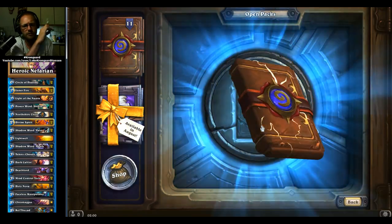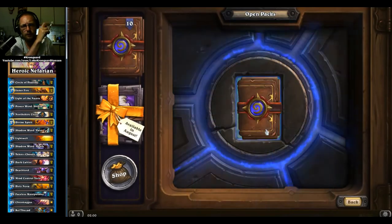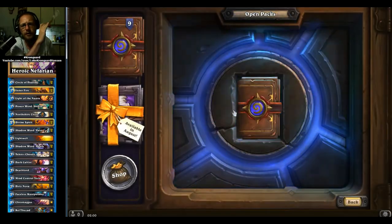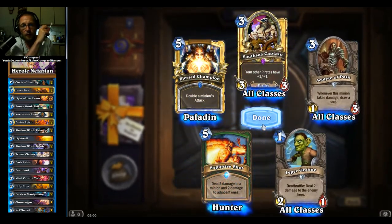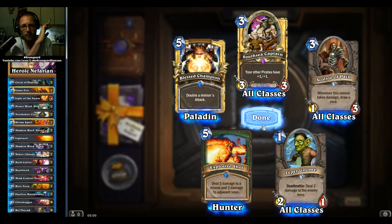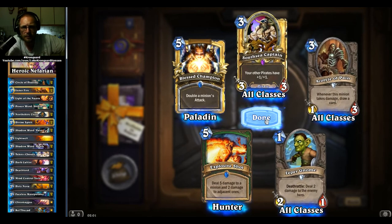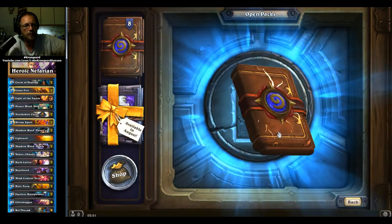This is a magic god thing! No way — where are they hiding? Whoa, that was crazy! Look at that Blessed Champion — and I got the golden Equality as well! Okay — golden epic! That's very nice.